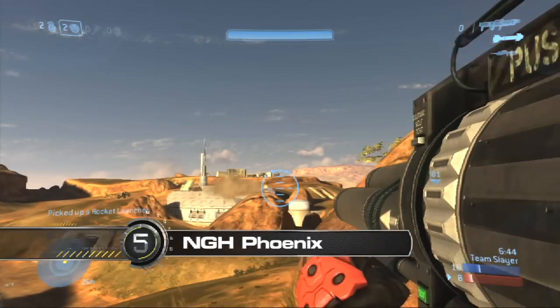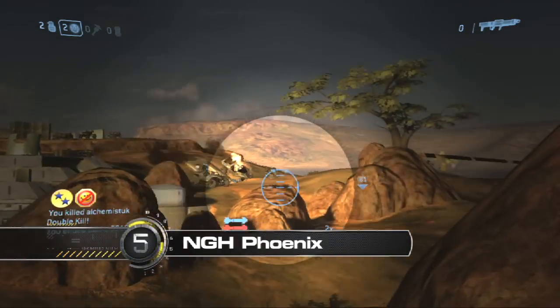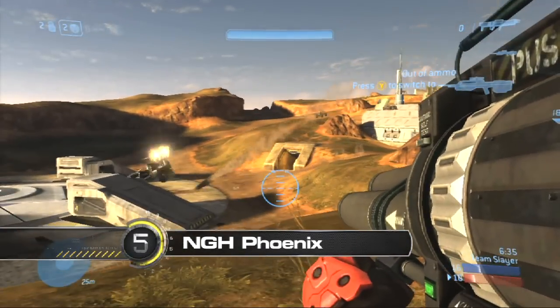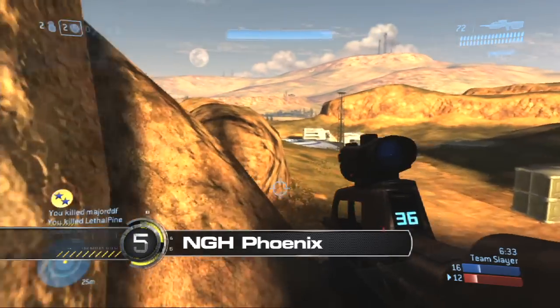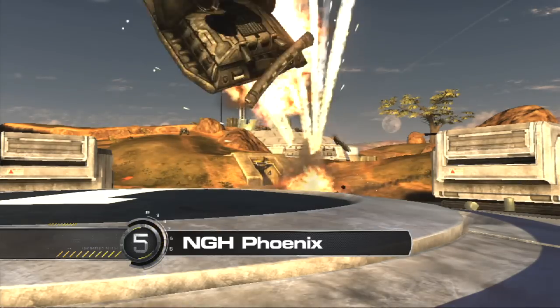At number 5 you got some of the best rockets I've ever seen, and they're coming from NGH Phoenix. Across the map, picks up the double kill killjoy, and then check out the whip shot — the random one to the left hits the back left tire for two back-to-back double kills and kills all Warthogs on the map. NGH Phoenix, you're a matchmaking pro.